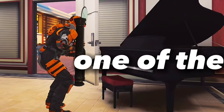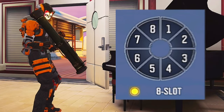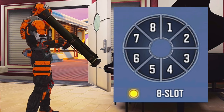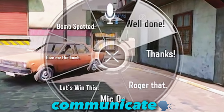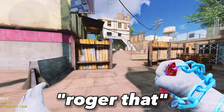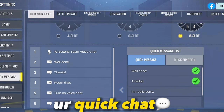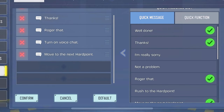This next one is really one of the best settings that people don't usually know existed — this is the 8-slot wheel in the quick message settings. Having 8 slots in your quick message gives you more messages that you could communicate to your teammates to help you win the game easily. You can also edit your quick chat to put the message that you like by clicking the edit button, then clicking the add button.